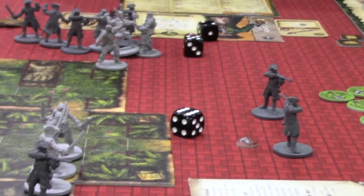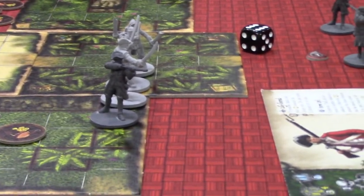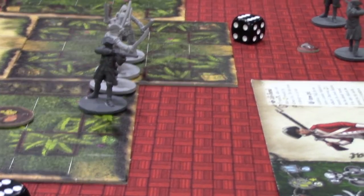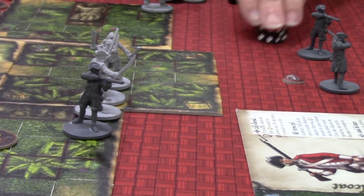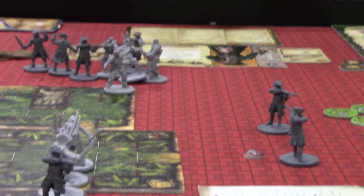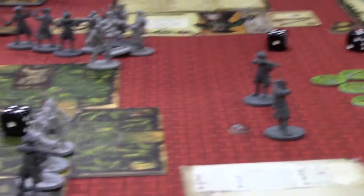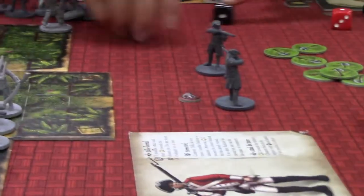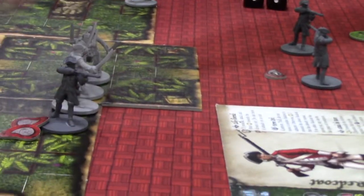I have seven actions so I can attack again? You have seven actions. Yes, you got one more shot at it, but it will be minus one to your die roll. You got to go for it. Except your critical is still a critical. That one's not a hit, but both of those are. So now he rolls his two dice again.